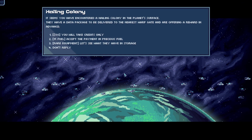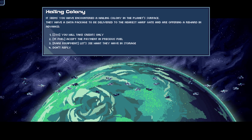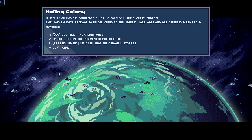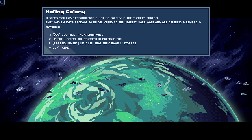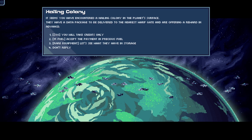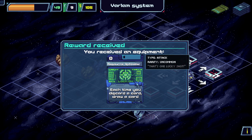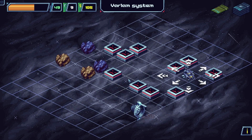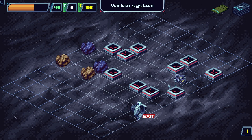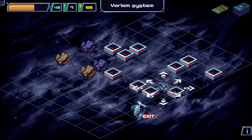Let's go to the distress signal. It seems we've encountered a hailing colony on the planet's surface — they have a data package to deliver to the nearest warp gate and they're offering a reward in advance: 80 credits, 15 fuel, or rare equipment. Let's take the rare equipment. We received equipment: each time you discard a card, draw a card. I don't think we have much discarding happening, but oh well. We have enough fuel to get to the gate — we could even avoid some enemies, but let's go do some more fights. Why not?